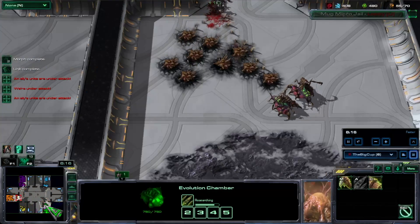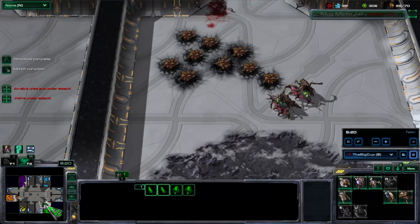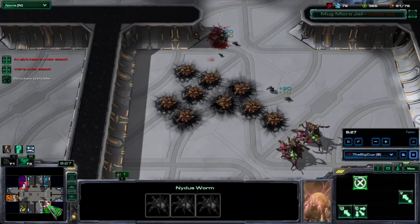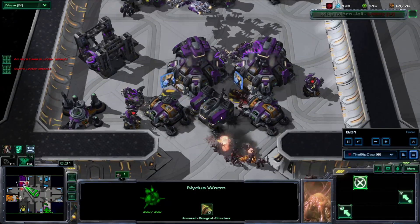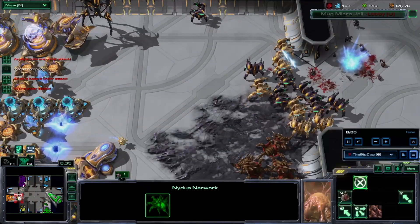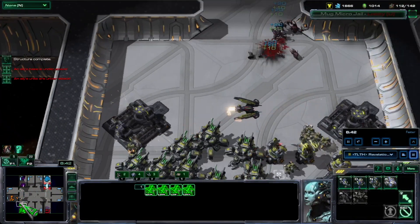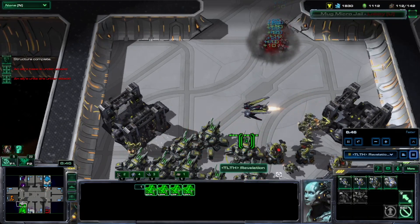This is important to keep in mind because it allows a three-versus-three game to feel as difficult as a six-versus-six game. Otherwise, if the zombie spawn ratio were the same in a three-versus-three versus a six-versus-six, you would have very uninteresting and easy zombie game experiences the bigger the games were.